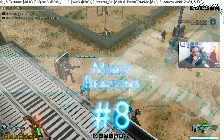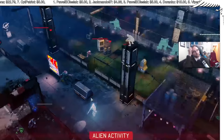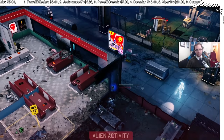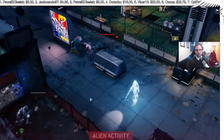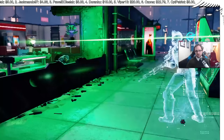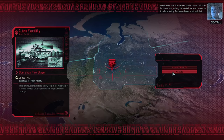Number eight: Mimic Beacons. After researching a certain project you gain the ability to make Mimic Beacons — one-time use grenades that, when thrown, create a holographic image of an XCOM operative. Any alien that can see this hologram must shoot at it — they have no choice. So if you're running away, if soldiers are in the open, just throw a Mimic Beacon and force the enemy to target the hologram. Mimic Beacons are amazing — use them as much as possible, because Firaxis will be nerfing them.